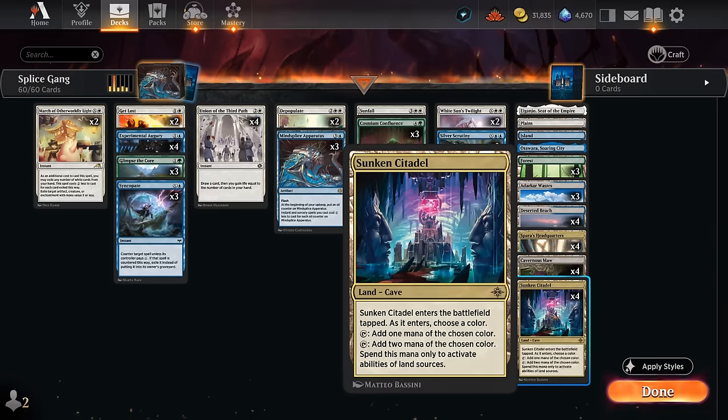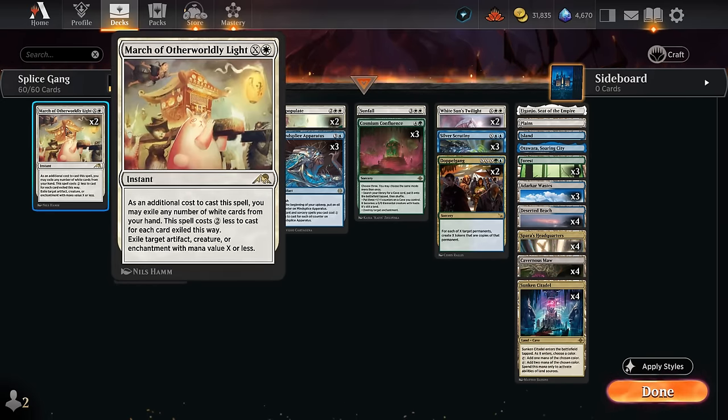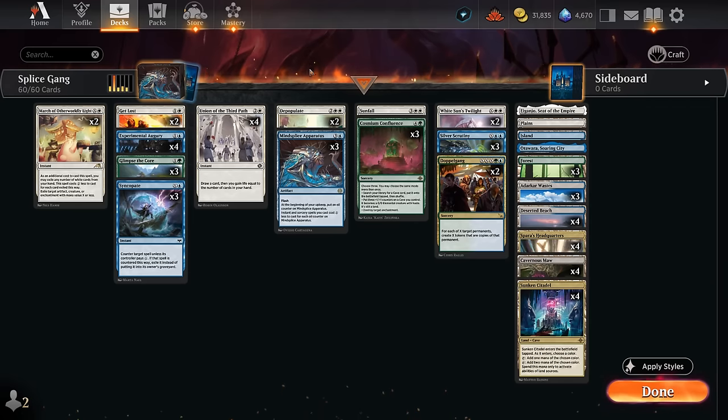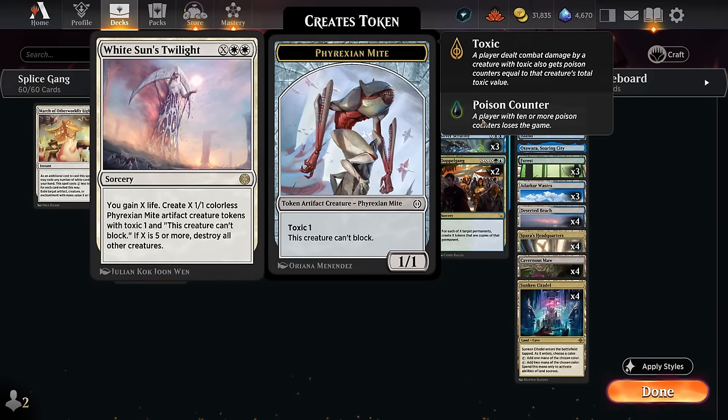Confluence can also destroy enchantments or turn one of our caves into a creature. We run eight caves total — either Sunken Citadel, which enters tapped but can make two mana of a chosen color to help activate land abilities, or Cavernous Maw, which requires two mana to turn it into a 3/3. Then there are traditional control elements: a few spot removal spells, and March of Otherworldly Light, which also benefits from Mindsplice Apparatus.